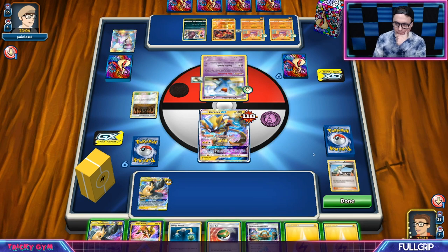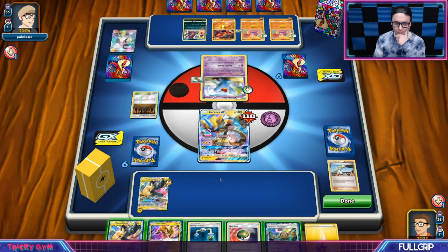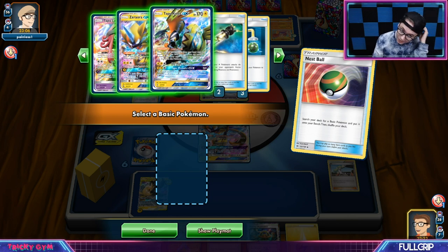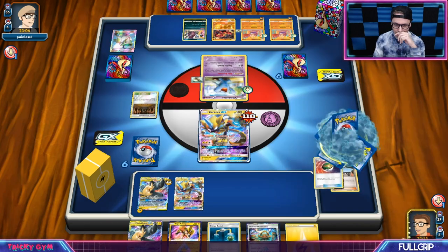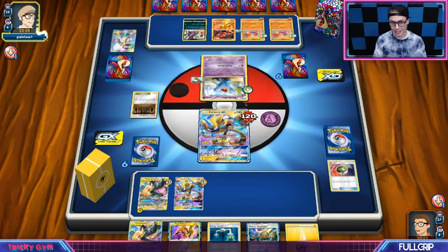We really wish we had gotten a Lightning Energy turn one, because then I could maybe do some stuff. We're just going to have to attach, and then next turn we'll just full blitz. I don't think I can retreat this thing out of the active position because Wobbuffet's there — so we're just stuck. We probably just have to get another Zeraora and put the other Pikarom down next turn, but it's just a feel bad.